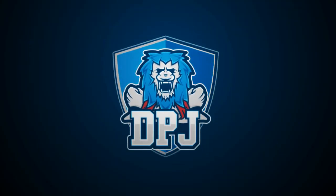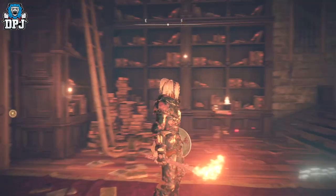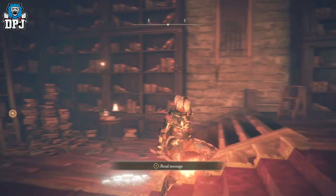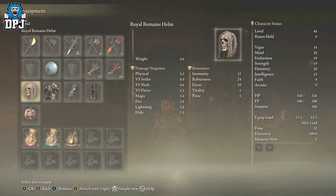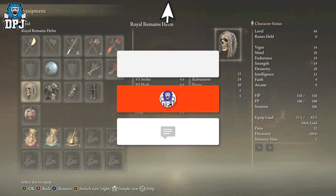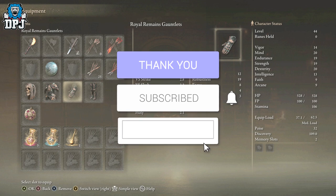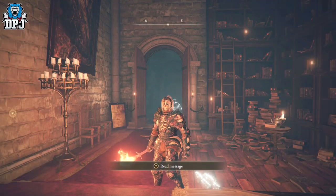My beautiful people, I am back with another Elden Ring video. Today I'm going to showcase how you can get this amazing, incredible looking gear set — the complete armor set known as the Royal Remains. It's relatively straightforward. My name is DPJ and if you do enjoy the video, leaving a like really helps out.